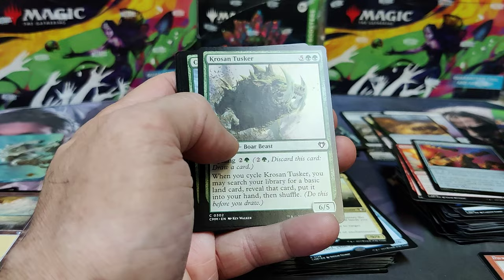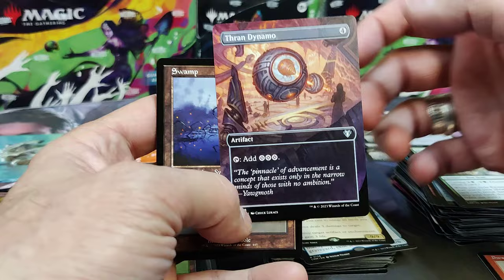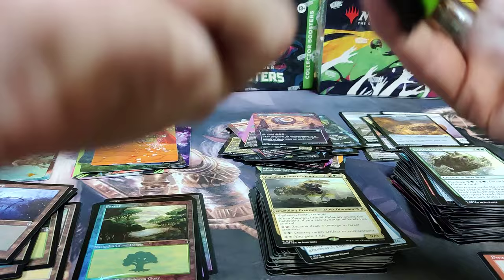Some uncommons. Place the Blood Rite. And then there's Kodoma's Reach. There's the Elvish Mystic in his normal. Thrandynamo — let's put that in our deck. Replace our Thrandynamo we have. Retro Swamp.